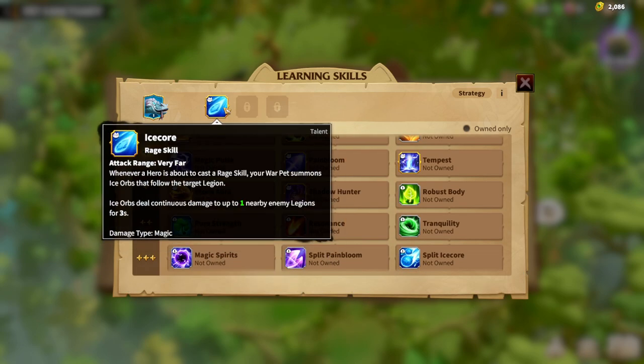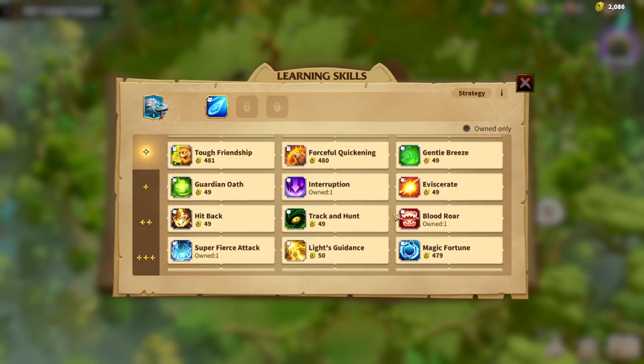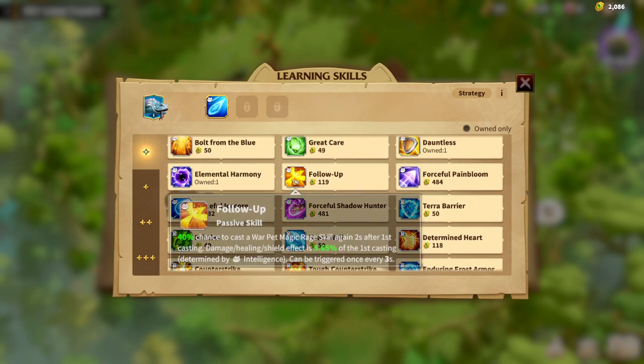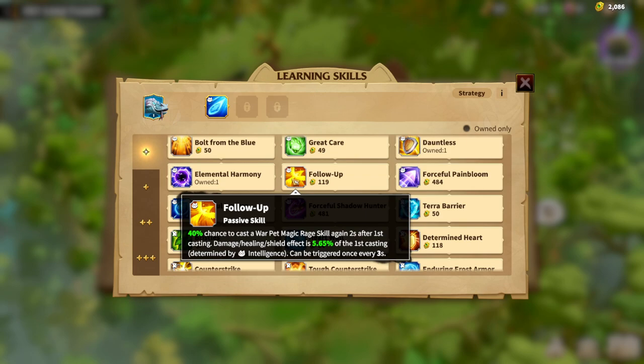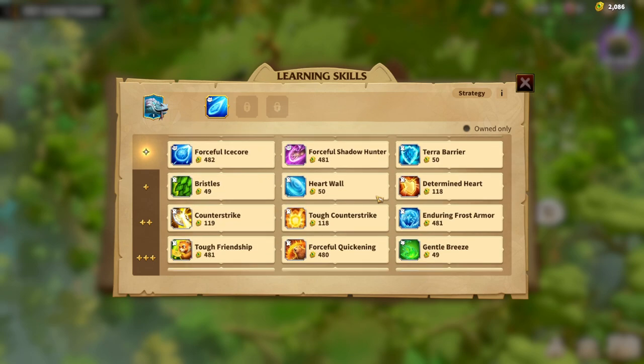After that, we've finished the synergy tree of the main skill. Now, as with almost every single Mage Warpet, it's pretty simple how you build the Ice Lizard. You go with the Follow-up synergy. Follow-up is one of the best skills and synergies for a Mage type Warpet — it's a 40% chance to cast the Warpet Magic Rage skill again two seconds after the first casting. You are casting your skill more and the damage dealt from your Warpet is skill damage. This is also determined by Intelligence, meaning we've finished the Intelligence skills on this Warpet.